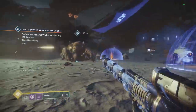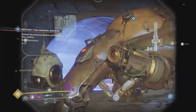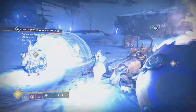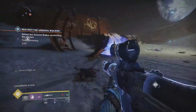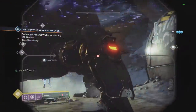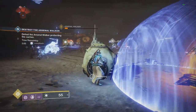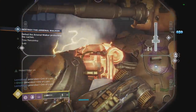Recluse is really good at red bar clear and major clear. Wendigo GL3 is really good for group red bar clear, group major clear, and burst damage on a single target. Izanagi's Burden is great for single target DPS, sustained single target damage, and also pretty good at major clear. This build works amazingly in the new raid in every single encounter — you pretty much never have to swap it off. It also pairs well with one player on your team using Divinity, making Izanagi's easier to use.